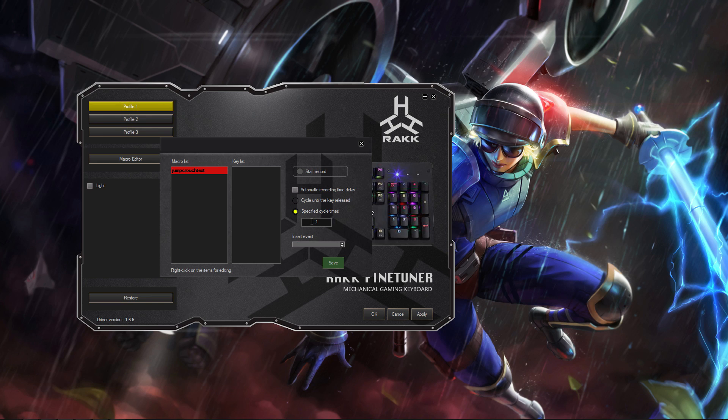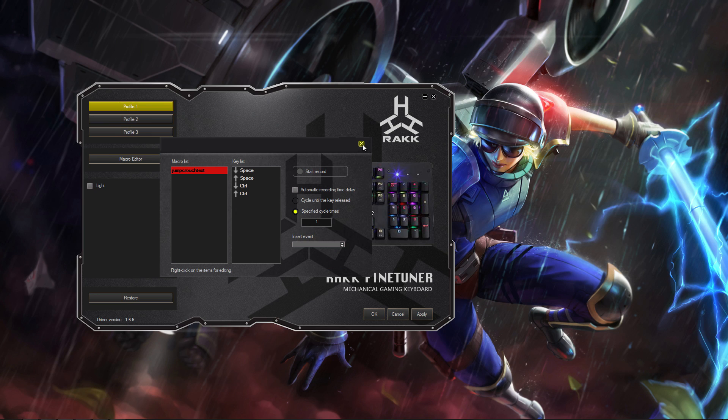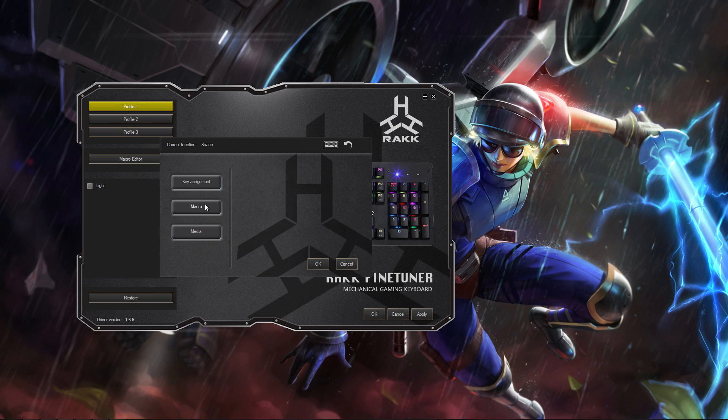Cycle Times is set to 1. Hit Record and press the jump and crouch key — which for me is my Space and Control key. Click Record and hit Save. Apply this macro to a button by clicking on one of the keys on the virtual keyboard. Click Macro and select the desired macro.